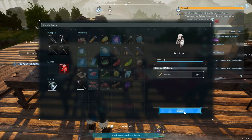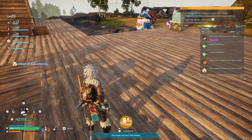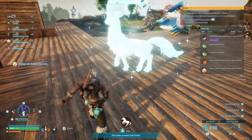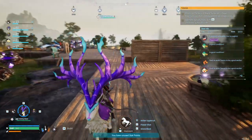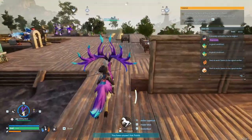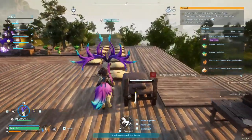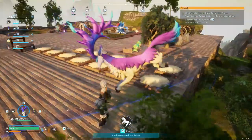I just collected that Dire Howl saddle and it makes me curious as to exactly how quick this thing is going to be. First we'll take a little ride around on the Eikthyrdeer to see how long it takes to get from one end of the base to the other. Starting from here - one, two, three, four, five, six - roughly six seconds to get to the end of the base.